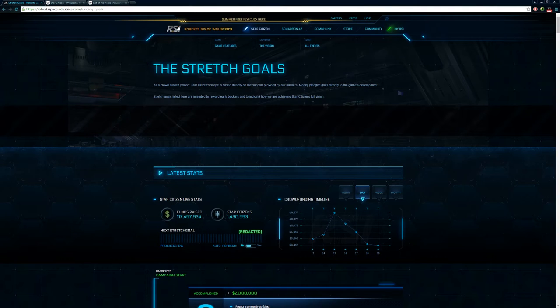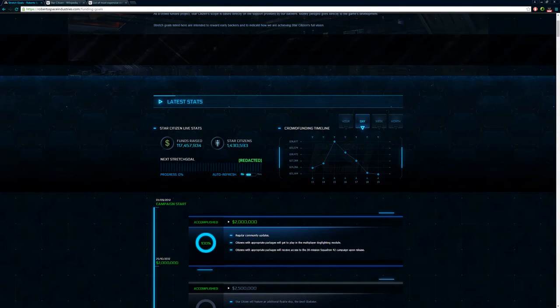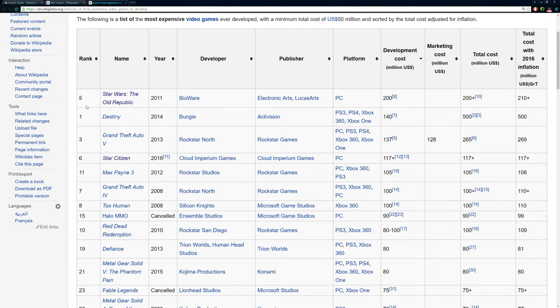I'm just going to alt-tab real quick to show you. If you go to Star Citizen's website, robertspaceindustries.com, you can go to Funding and see that this game has raised over $117 million, which is absolutely ridiculous. If you go to Wikipedia and look at the most highly funded games of all time, it's currently in the number six spot. But these other games have marketing costs associated with them, so if we go by development costs alone, Star Citizen is actually ranked number four of all time for the most expensive game in development. It's only going to go up higher — after a few more years this game may be more expensive than Grand Theft Auto, Destiny, and maybe even Star Wars: The Old Republic.